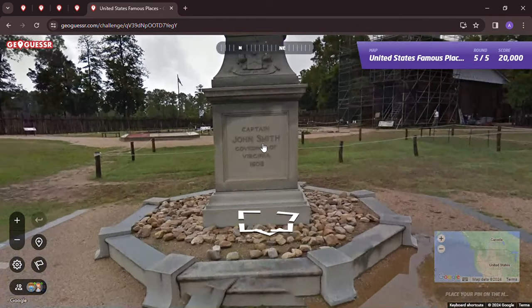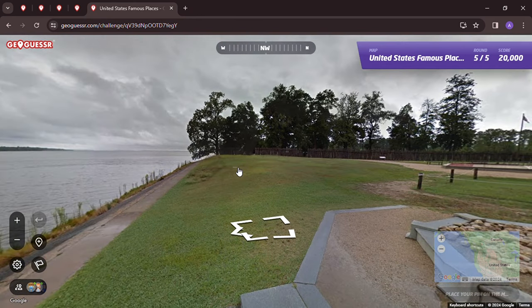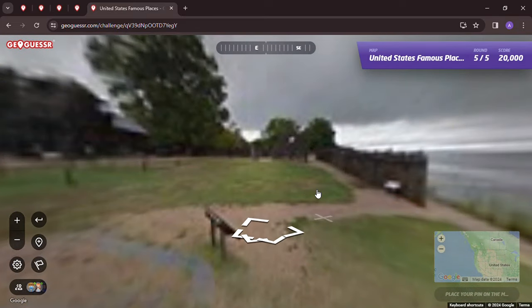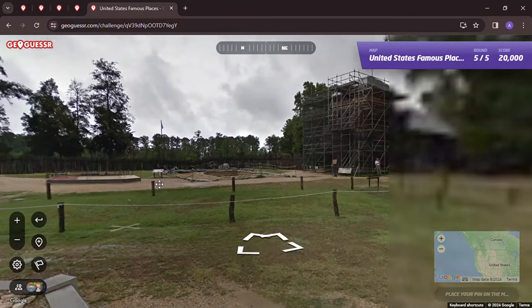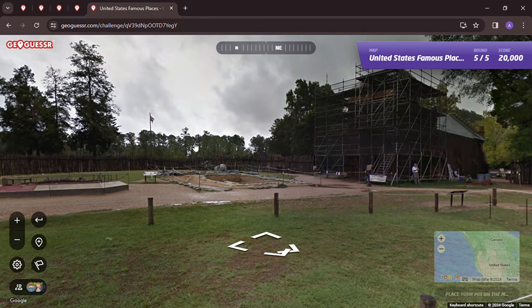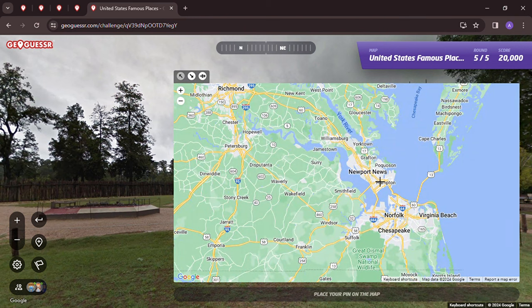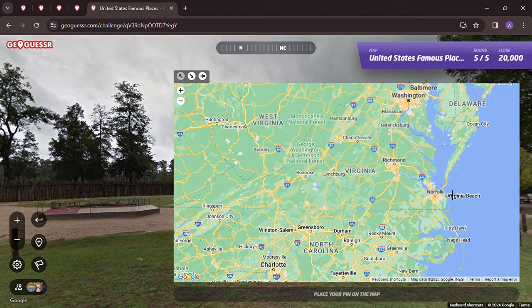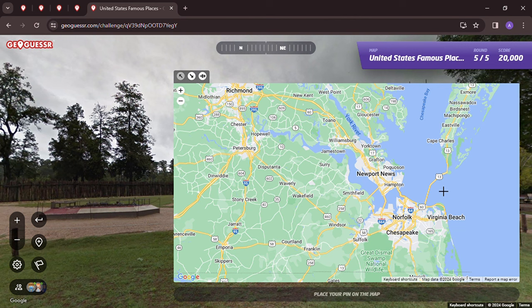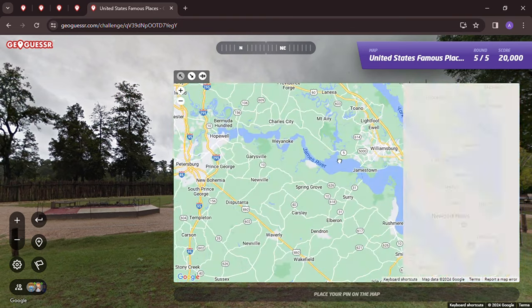I think this is Jamestown — Captain John Smith, Governor of Virginia from 1608. Jamestown, the first settlement in the United States. There's the James River. I've been here fairly recently — within the past 10 years or so. I think this is Jamestown. It's interesting because this location at the entrance to the Chesapeake Bay is where the United States received a lot of help on the naval side from the French, which most people don't know about.